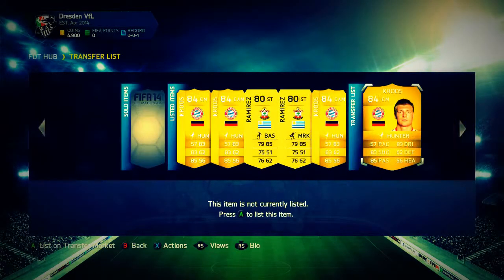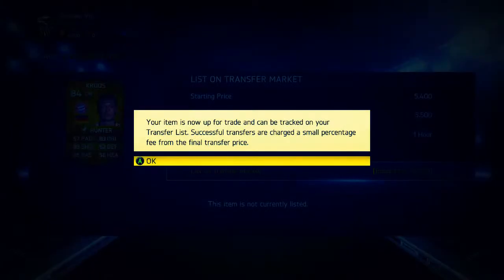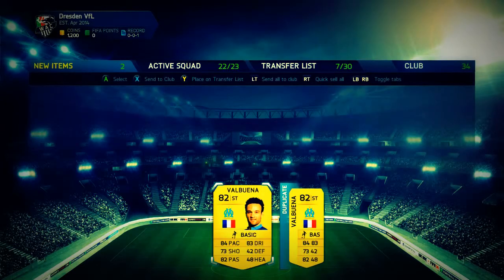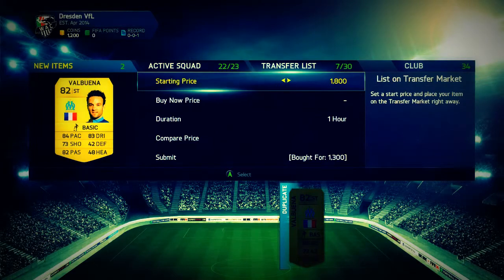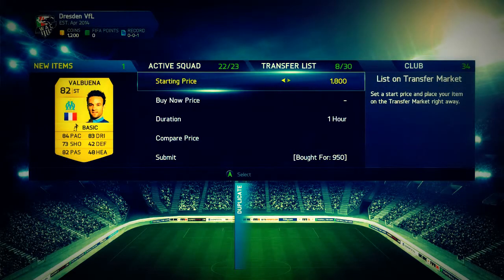We got another Ramirez for 4.5k and listed it for 5.5k. With Hunter on center mid, that's pretty much what I search for — just look for any open bids, that's always the best way to do it. Then we picked up two Valve Wainers at striker converted: one for 1.3k listed at 1.9k, and another for 850 coins also listed at 1.9k.